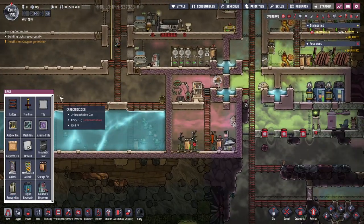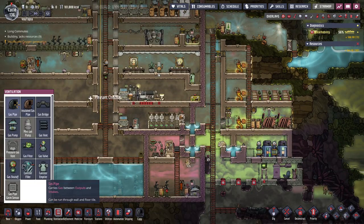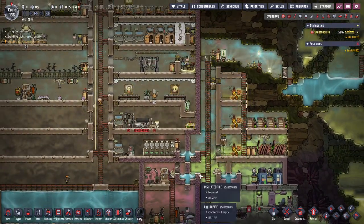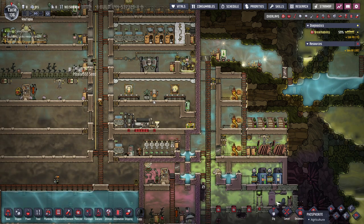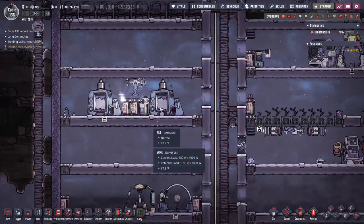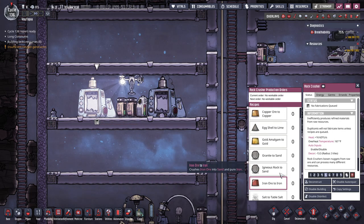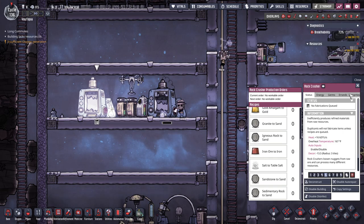I'm also going to clean up some of the leftover pipes from before, because I was pumping hydrogen into this room and I have a lot of leftover pipes everywhere, so I'm going to get rid of some of those so we can repurpose them. Another thing we will need for steel will be lime, so make sure you have a rock crusher that is always crushing eggshells or poke shells into lime.